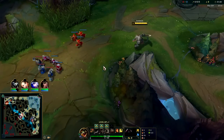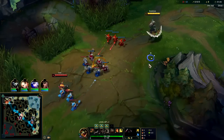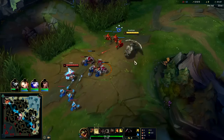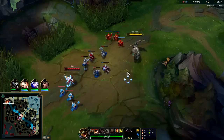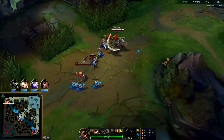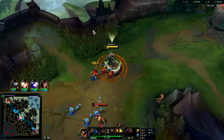Renekton power spikes hard at level 2 and level 3 — level 2 he gets big, level 3 he gets massive. I'm fine with him shoving early. We'll start Q so we can get all 3 melee creeps — it's an easy way to heal off the damage they try to poke you with when you go in for them.